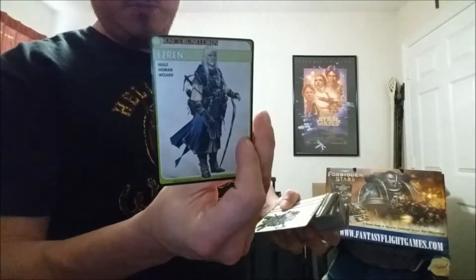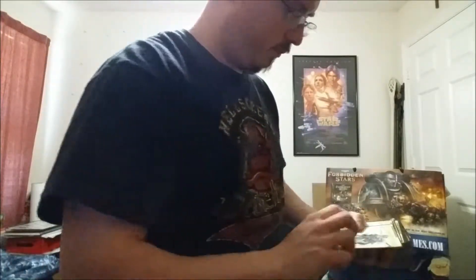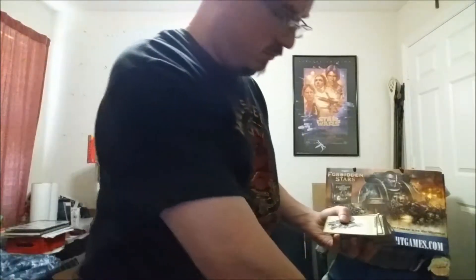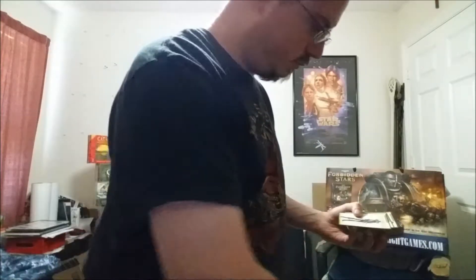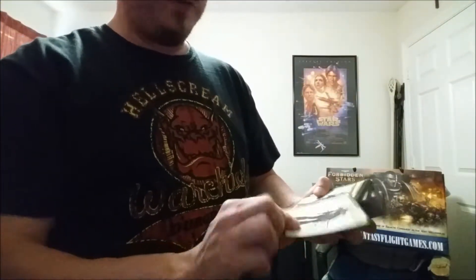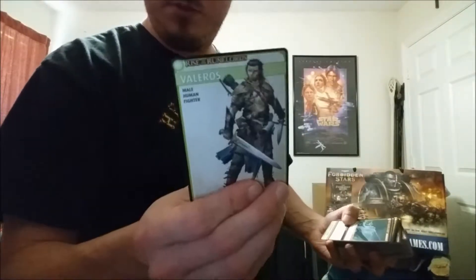This says 'token' - character token. Lem - guessing he's a gnome. He's the thief. It says right here: male halfling bard. Female elf rogue - here's the rogue. Female human sorcerer. Male human fighter.